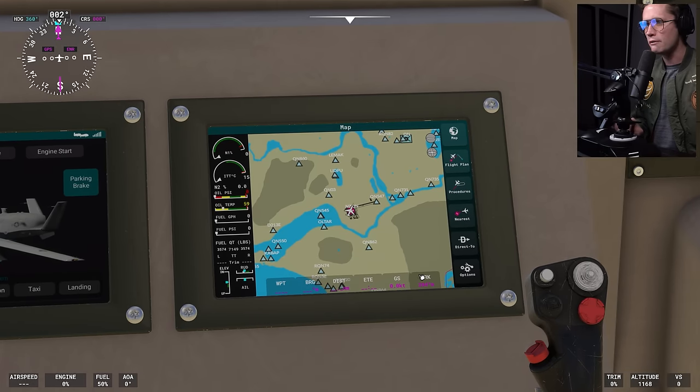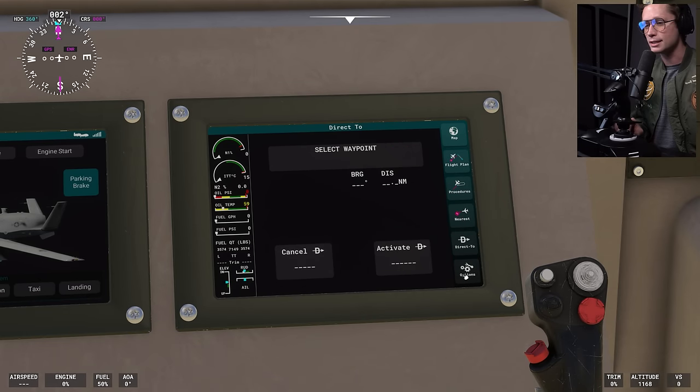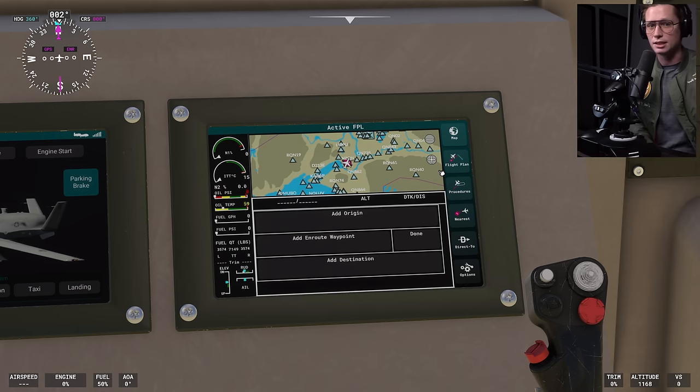Looks like we've got some more navigational equipment here. You can set up flight plans and procedures and things like that. Like I said, this can 100% be autonomous. You could probably put in a flight plan, tell it exactly where to go — it'll go up there, fly, take your photos, come back and land. It'll do it all itself.